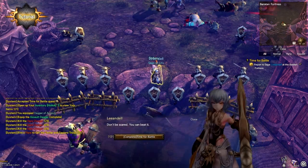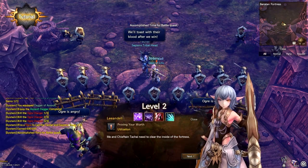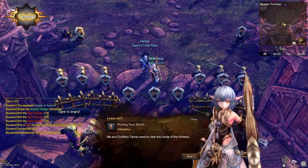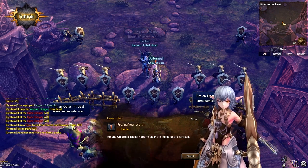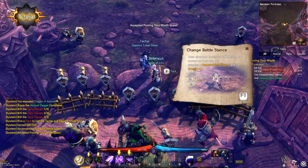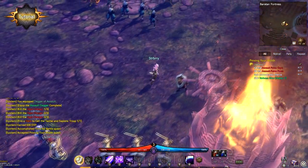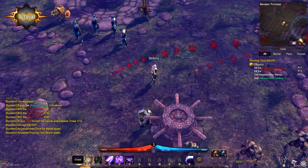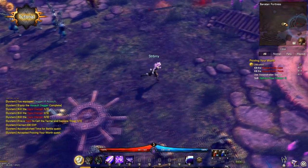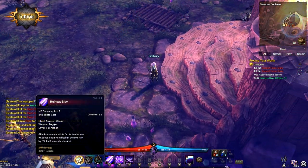Level 2! A very nice and clear level-up graphic, along with a list of the skills we got. As you can see, each class has three stances to use, and all stances focus on a slightly different type of combat.